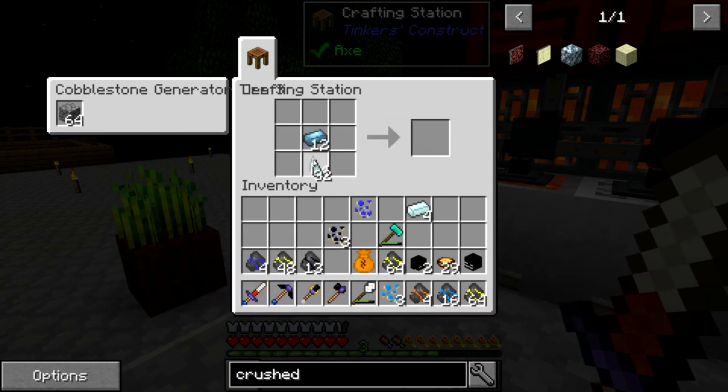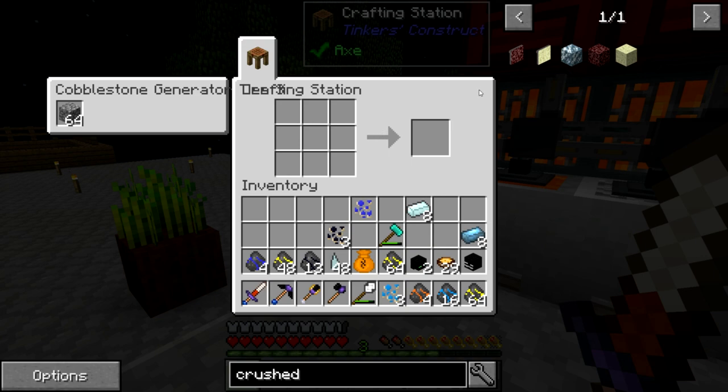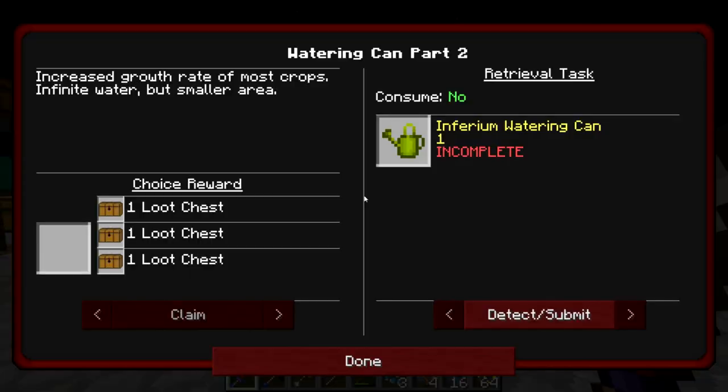Let's go ahead and make a few more of these base essence ingots. There we go — should be good. Let's grab everything else back out, and that also completes a quest. That's the second quest we've completed so far today.